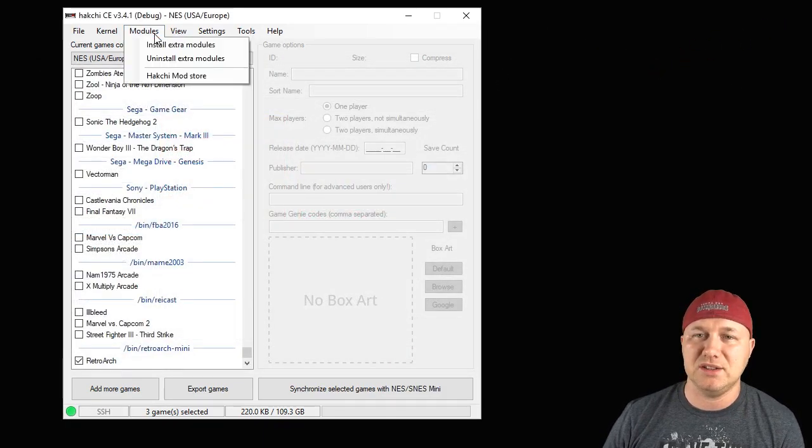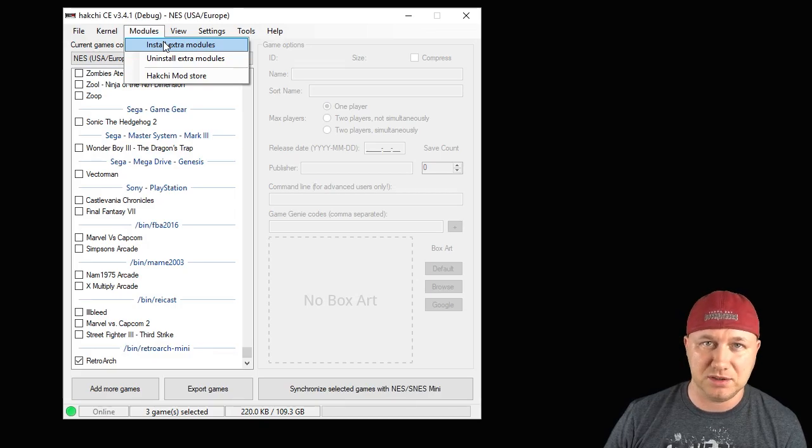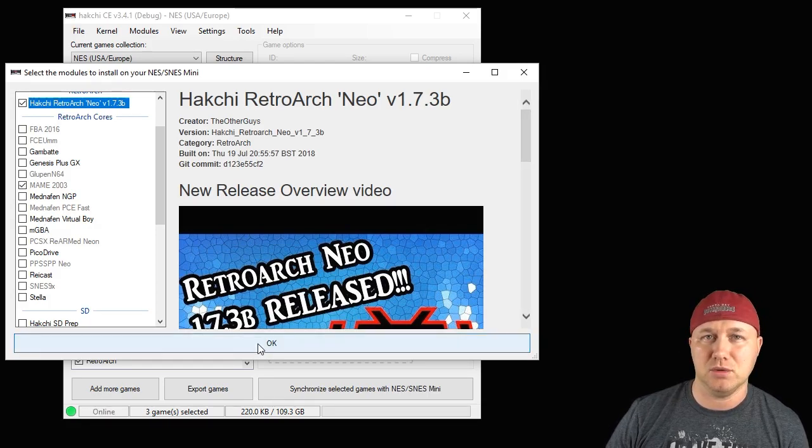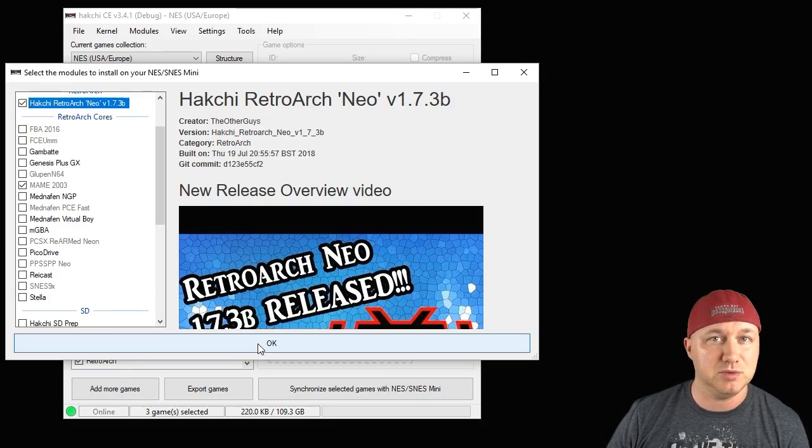Close that window out. Go back into your Modules tab and install extra modules. Put a checkmark next to Retroarch if you haven't installed that already, as well as MAME 2003. Hit the OK button. A bar will appear on your screen, and once it's filled in all the way, it means these cores are installed to your system and ready to go.